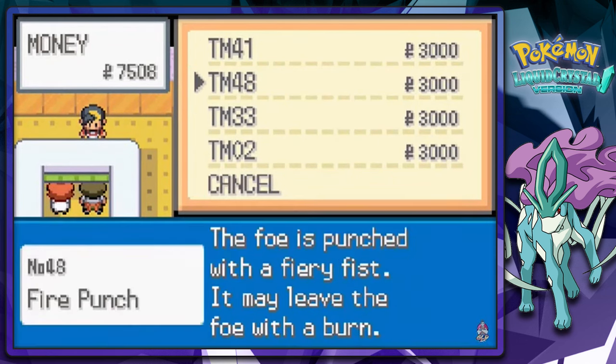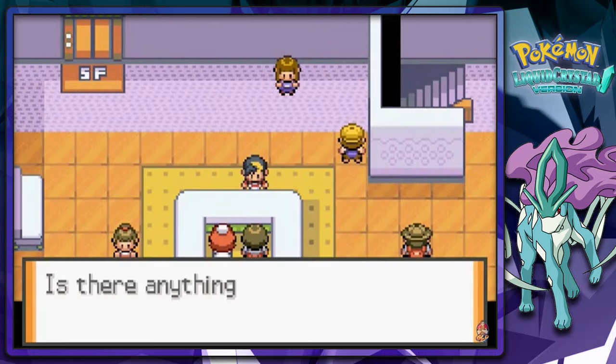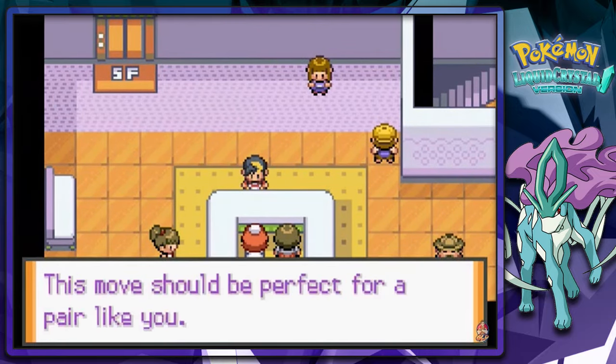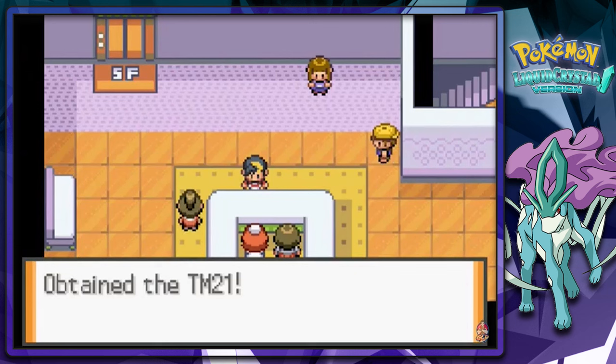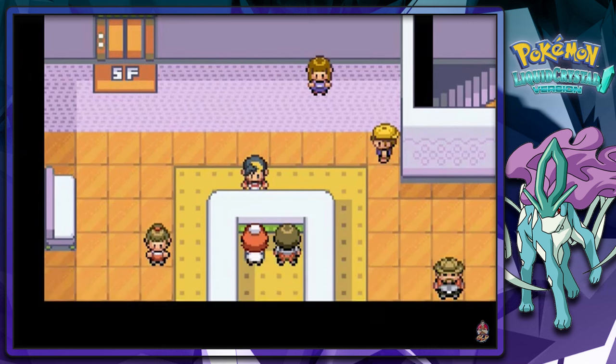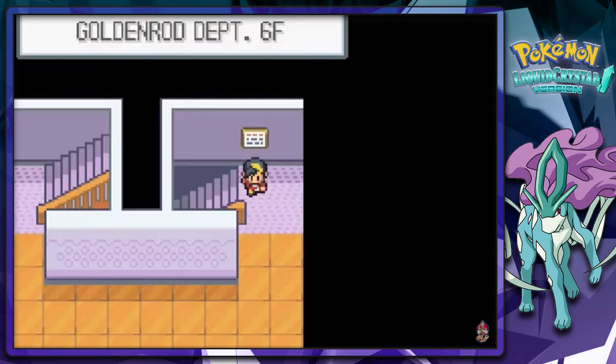I'm going to buy every single one of these items right here. We only have enough for three, so that's actually pretty good right there. Very attached to you — this move should work perfectly for you. And she gives us TM21, which I believe is Return. Yes, okay. And if she's anything like the original, she'll be back for a few.